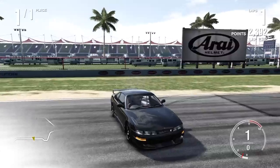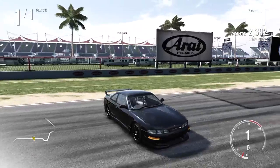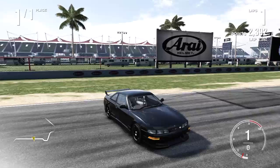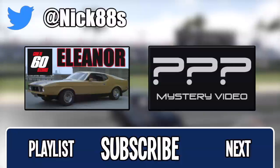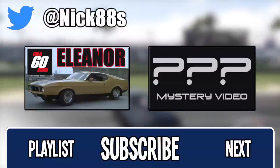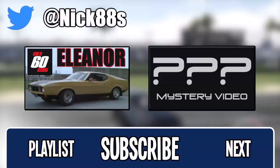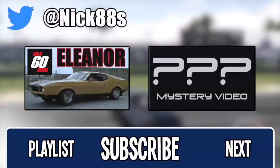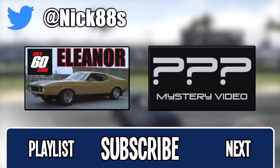I'll put the picture I made of the S14 in the description below if you guys want to check it out. Let me know what you think. This unnamed series — if you can think of names, leave them in the comments below. But yeah, that is drifting the Nissan S14 — very, very cool car, love it. Leave some more JDM cars in the comments that you want to see me drift. Don't forget to click that subscribe button below if you're new here. Thanks very much for watching, see you in the next one.